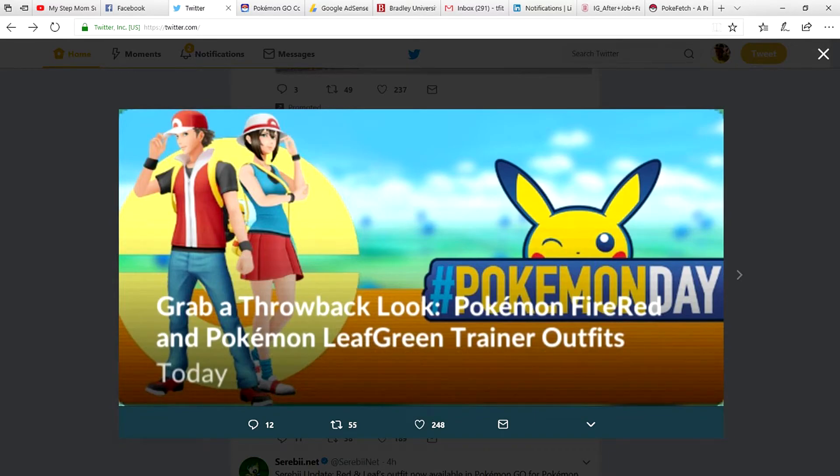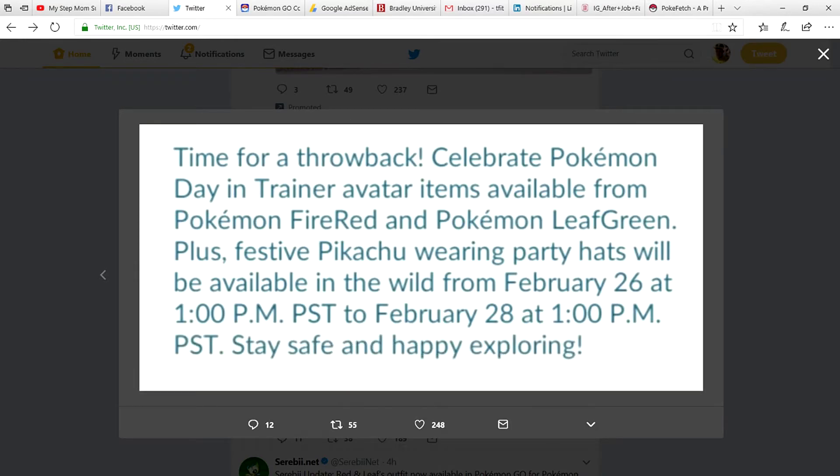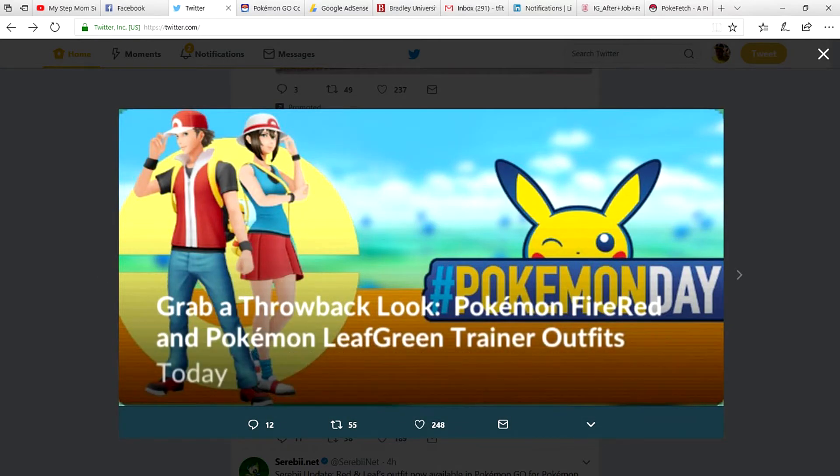The last major bit of news is new outfits for both male and female trainers, throwing back to Fire Red and Leaf Green. Trainer avatar items inspired by Pokemon Fire Red and Leaf Green are available now. These do cost money in the shop, but as you can see they're pretty sharp — both male and female look great. You can also buy pieces separately to mix and match, and I really like the shoes, the top, and the jeans.